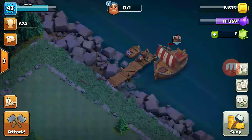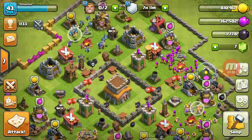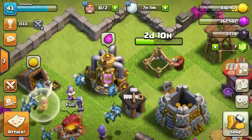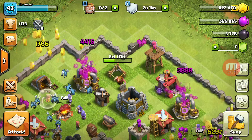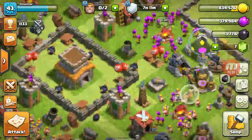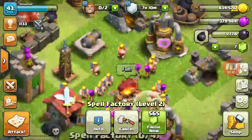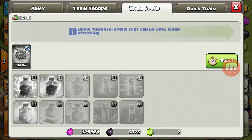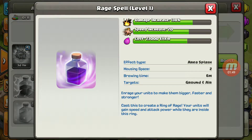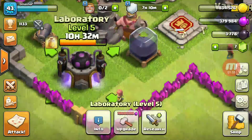I also have some news in my old base. Currently, it almost has two days until the bomb tower is done being built. So let me go ahead and collect my gold and my elixir. And we are upgrading our spell factory to level 3. If we go to our barracks, we can unlock the rage spell, but I don't know how much it will cost to train the rage spell. Maybe if I go into the laboratory.